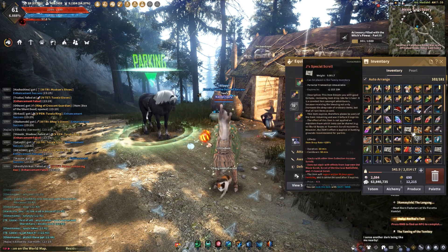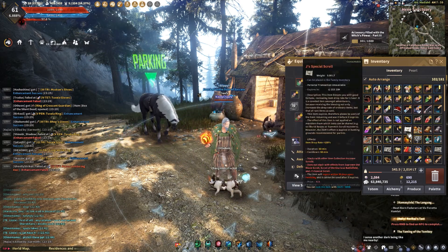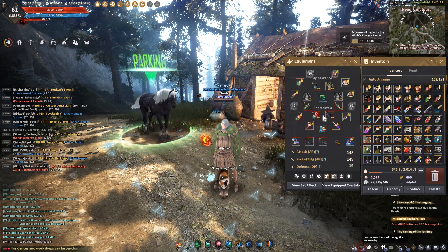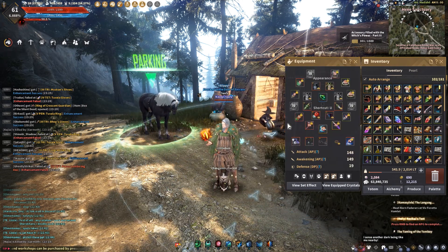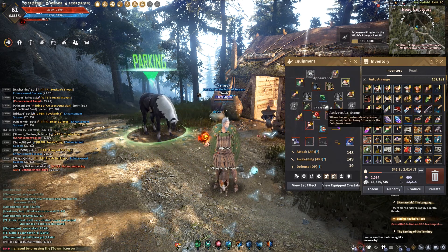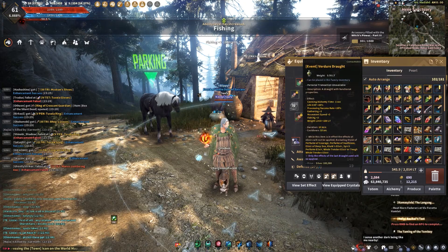I'm going to use a Verdure Drought and I'm just going to use my alchemy stone. I activate the drought and the alchemy stone — the alchemy stone gives me a 10-minute timer and I'm off.